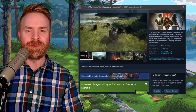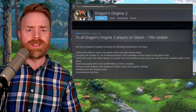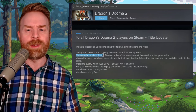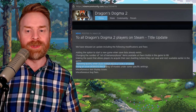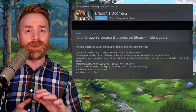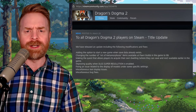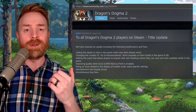Next up, we're talking about Dragon's Dogma 2. This game has arguably been off to a pretty rough start and just received its first patch. With this update, Capcom has added the option to start a new game when save data already exists — something that arguably should have been there from the start. They changed the number of Art of Metamorphosis items available at Pawn Guilds to 99, improved quality when DLSS super resolution is enabled, and fixed miscellaneous text display issues and bugs. However, what I didn't see in these patch notes, aside from the DLSS stuff, are performance improvements. If you have seen performance improvements and own the game, let me know in the comments below.